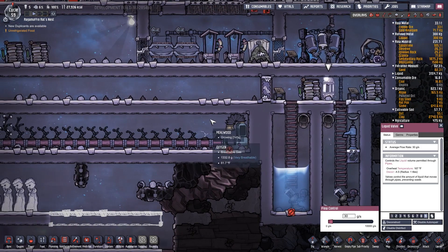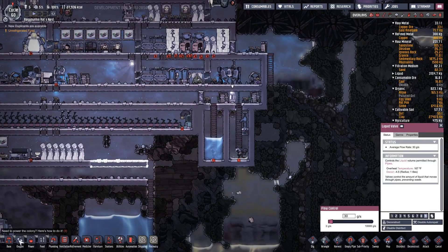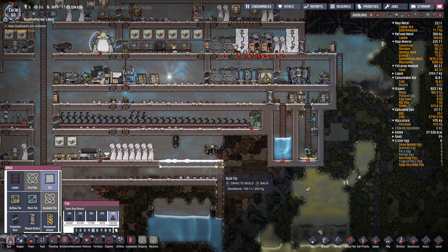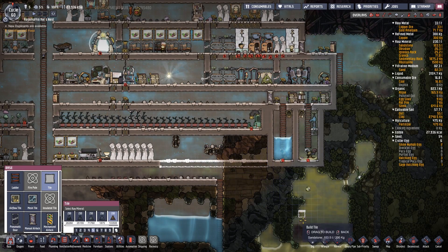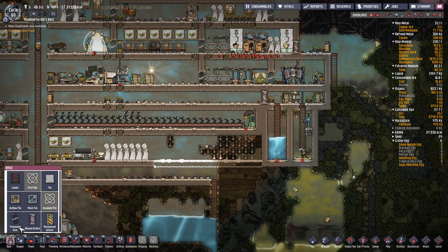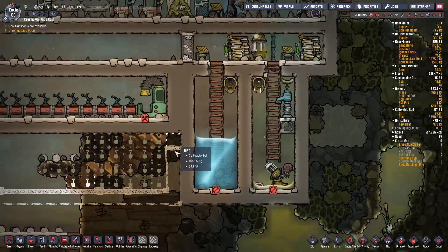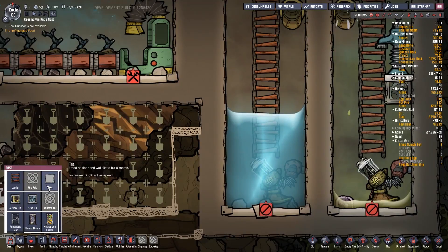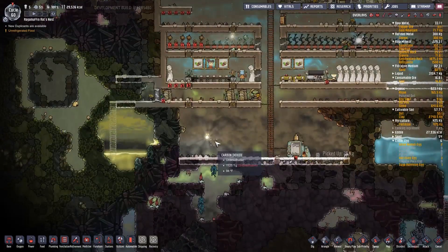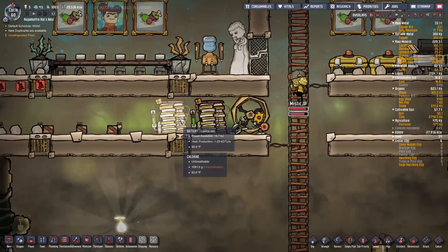We do have these batteries there, which are not helping my situation. Maybe if I keep digging over here and dig all this out, then put another wall in here, we can help make sure that the temperature doesn't pass through the wall as effectively. I do want to get into this cold biome soon so I can put some of these batteries down there.